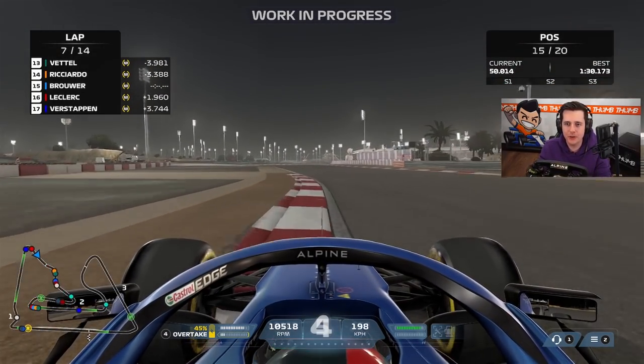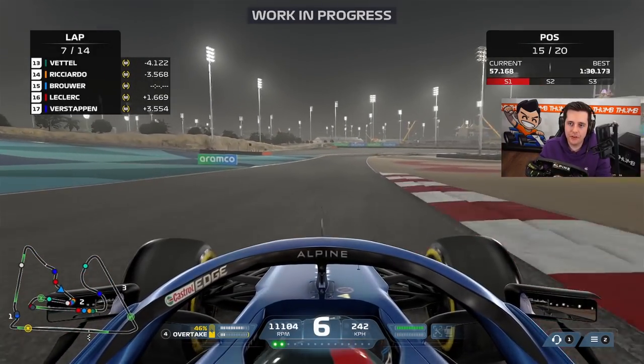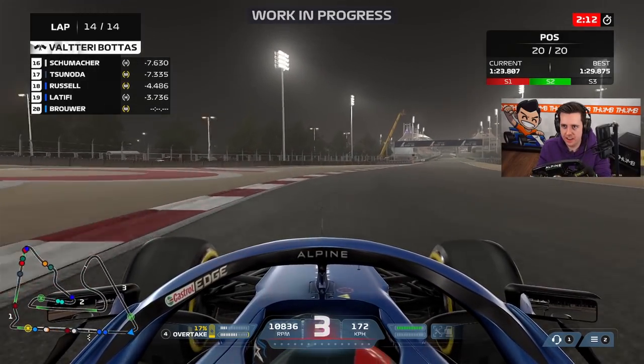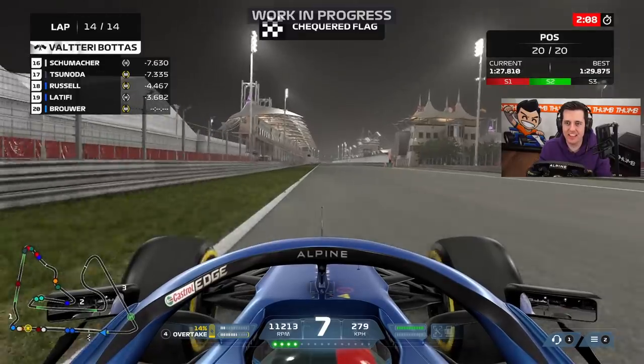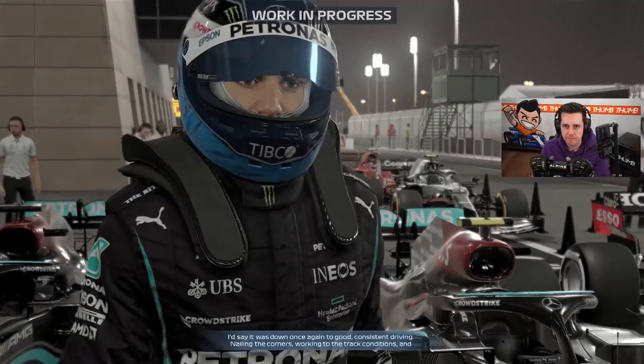I don't really enjoy having positions on the right and laps on the left — I prefer it the other way. They might change it with user feedback. Let me know in the comments if you like the positions on the right and laps on the left. We go through the last turn — there's nothing we can do here, it's going to be a points loss. But it doesn't matter because we got all the intel on career mode and it was a lot of fun.